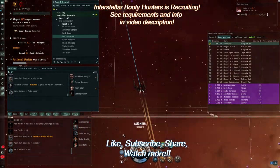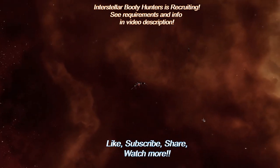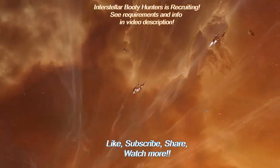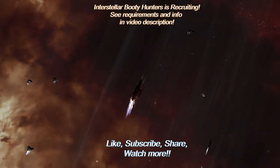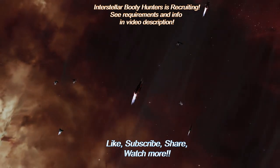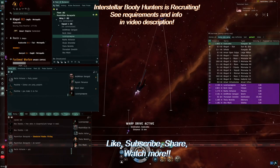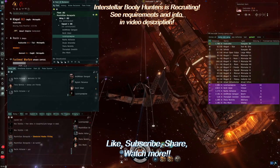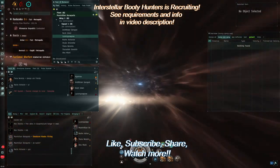That pretty much covers the three basic types of PvP in EVE. If you're interested in joining a small gang PvP group, come check us out — we are Interstellar Booty Hunters. You can email me in-game; my character name is Maximilian Bonaparte, and you can find us in our public chat room, the Booty Tiki Bar. All of this will be in the description below. Please comment and tell me which of these three tactics works best for you and why. Subscribe and watch as many of my videos as you can. Until next time, space friends.